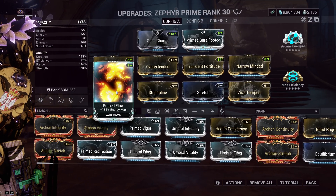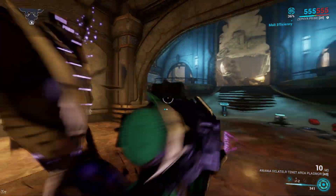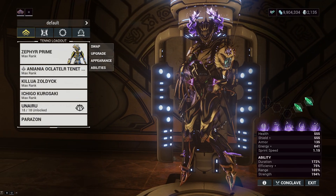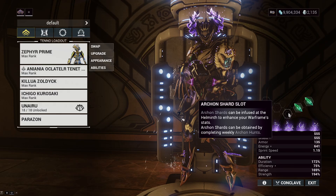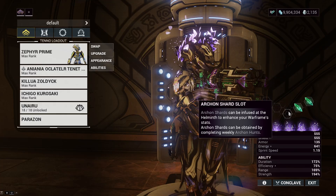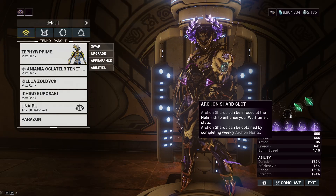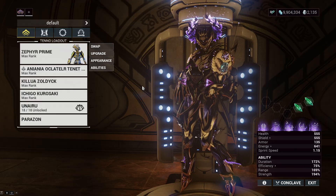This is how I play: Primed Flow for plenty of energy so you can keep spamming and never stop. If I had Archon Shards, I'd throw in a Tao Forged Ember Archon Shard — that orange one that gives 75% efficiency on energy orbs. Just one of those fixes a lot of problems, but if you want to go all-in, throw in two or three of them to spam away.